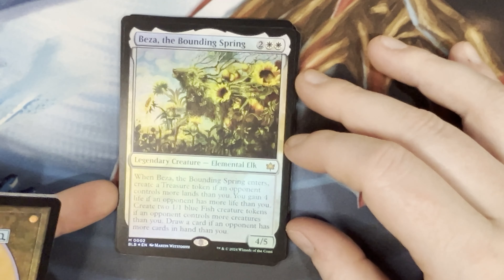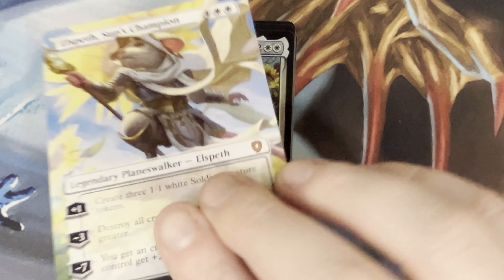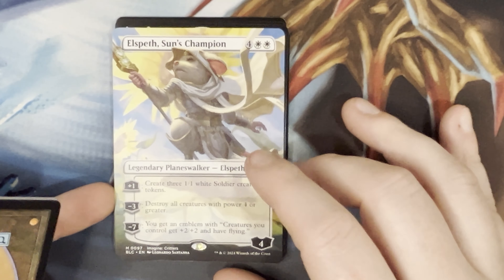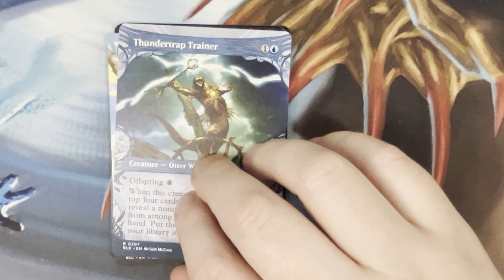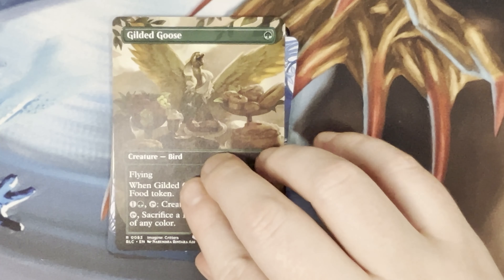Fountain Port Bell, Drifting Gloom Coyote, Tide Caller, Hunter's Talent — very good card — Island. Best of the Bounding Spring. Elspeth — so good.